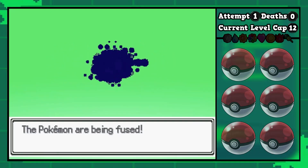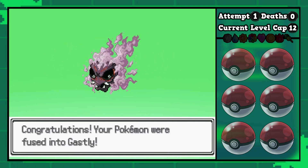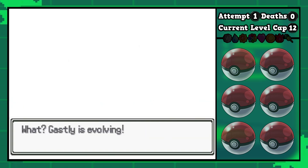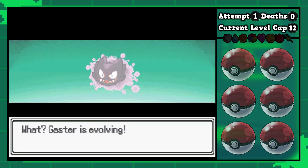We pick up a Gastly in the Pokémon Tower and fuse it with another Gastly. The haunted mask comes down, and when Haunter fuses with the Gastly we're still going to have that ghostly theme — there it is, the little Gaster.